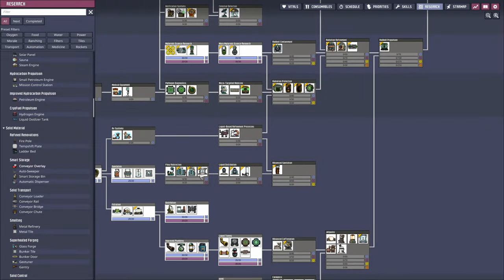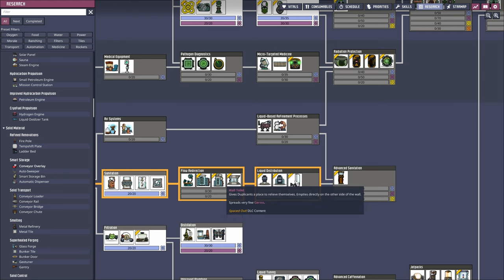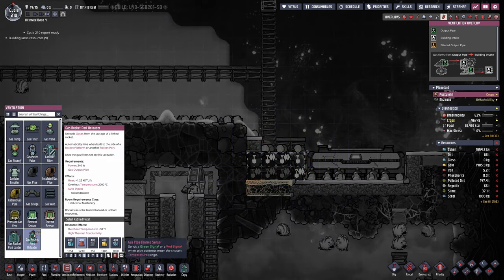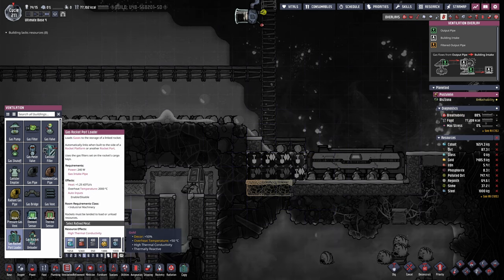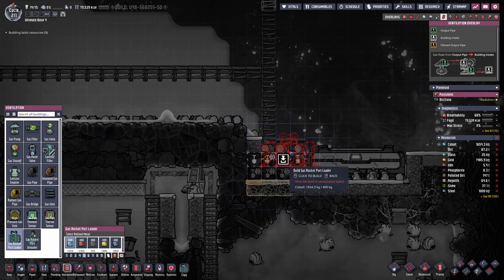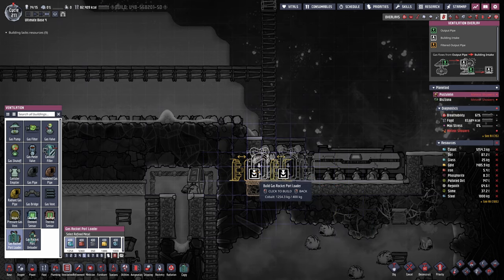Research completed! Let's dive right into the other one — the liquid stuff. And we're also directly going for the wall toilet that we're gonna need inside the rocket. There are unloaders and loaders, and it looks like the unloader is a little bit higher tech than the loader, so I'm first gonna set up the loaders. Let's build it with gold or steel so it has a higher overheat temperature. Actually, the overheat temperature is 2000 degrees, so we can just as well build it out of cobalt. I'm gonna do that, and then I'm gonna leave the space for a liquid unloader here.